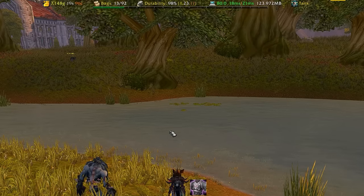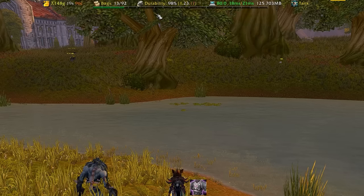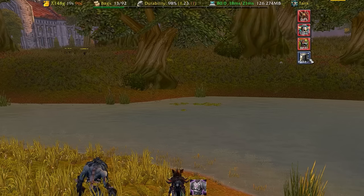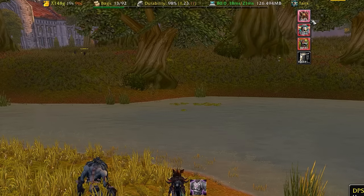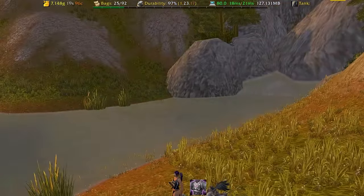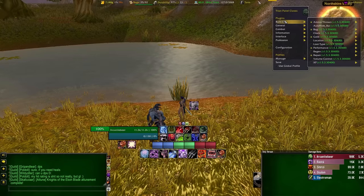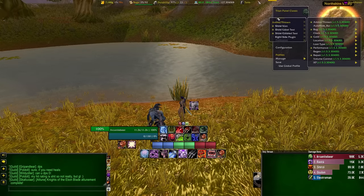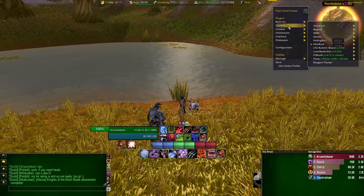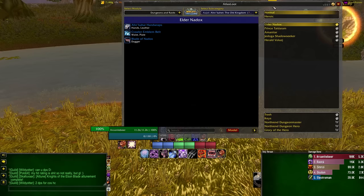Titan Panel will tell you any information you want. I've got gold, I use it as my bag button, and it shows durability and performance. I've also got another add-on here called Item Rack, where I switch between gear sets — my tank set, my farming set, or totally naked if I want to avoid durability loss. It's got other useful built-ins too: it tracks your ammo, there's a plug-in to track reagents, and you can add quick access to any other add-on from there.